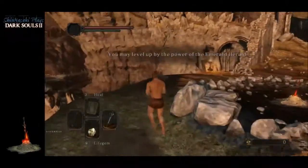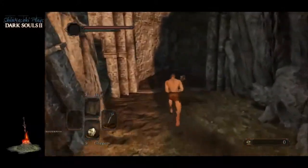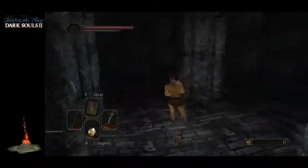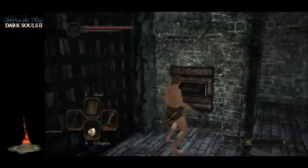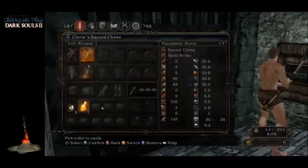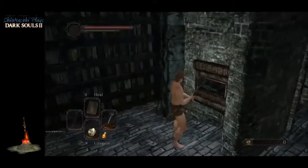Once we start talking to her we're able to just leave — we don't have to stay to talk with her the whole time. She's going to give us the Estus flask. Oh, Dragon Rider — that's who it was.